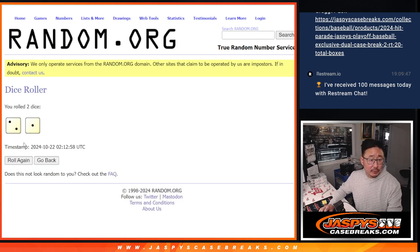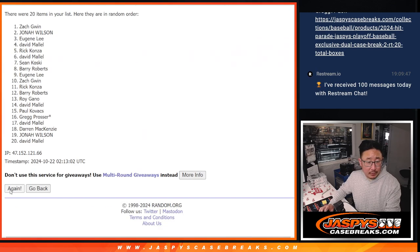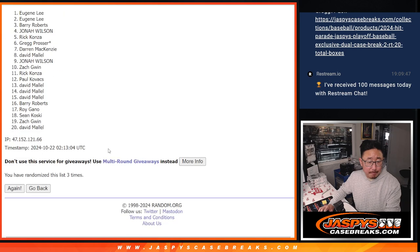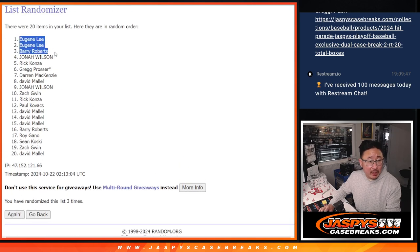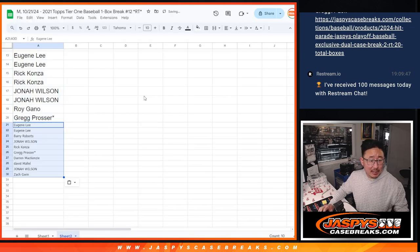Top 10 after rolling 2-1 three times. After 3: Eugene, Eugene, Barry, Jonah, Rick, Greg, Darren, David, Jonah, and Zach. There's the top 10 right there. After 3, extra spots going your way.